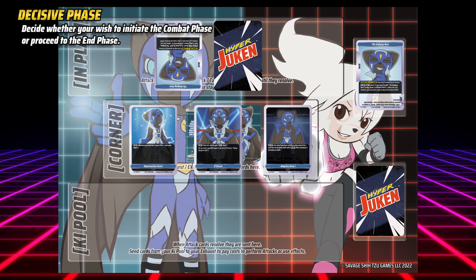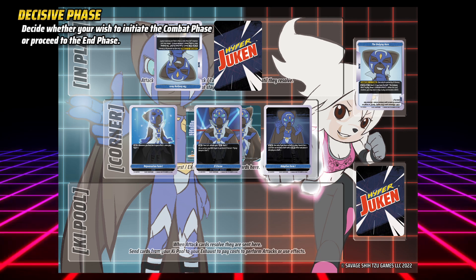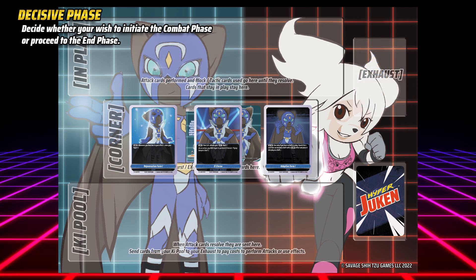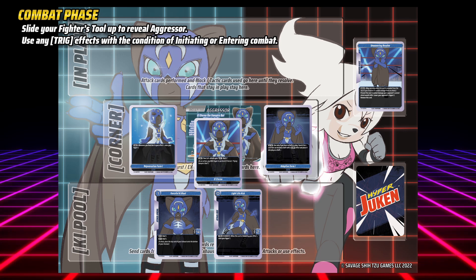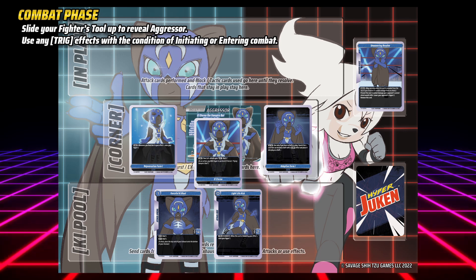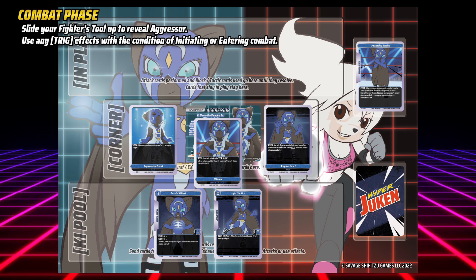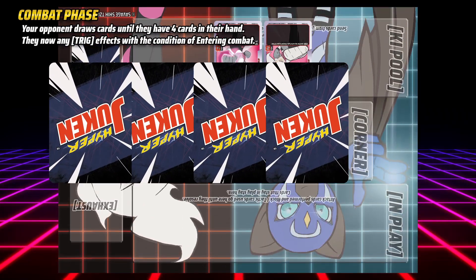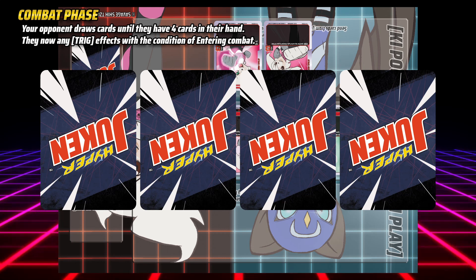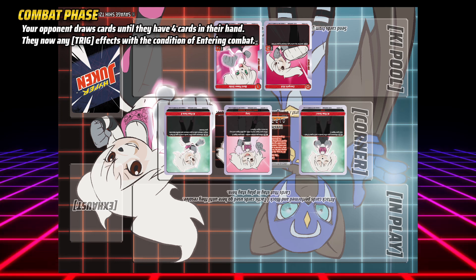In the decisive phase, you can choose whether to initiate combat and start fighting, or proceed to the end phase and end your turn. If you decide to initiate combat, pull your fighter down to reveal aggressor. You are now the aggressor and your opponent the defender. You may now use any trigger effects with the conditions of initiating or entering combat. After this, your opponent draws cards until they hold exactly four cards in their hand, then use any trigger effects with the condition of entering combat.